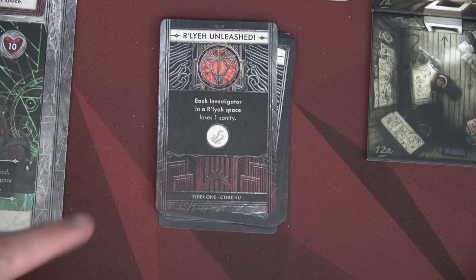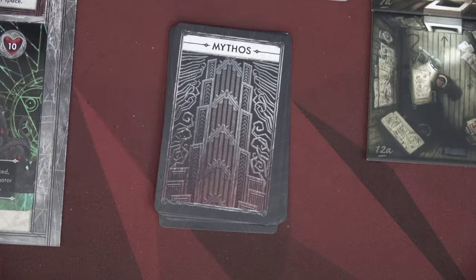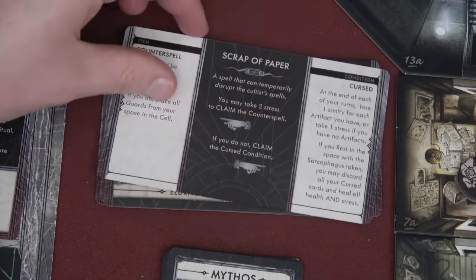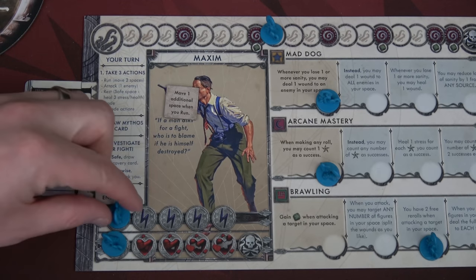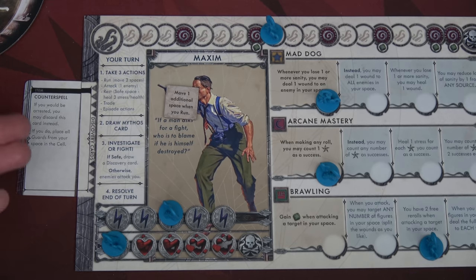We have our first elder sign symbol. Each investigator in a Raleigh space loses one sanity — none of us are in Raleigh spaces, so we're good. Because we are in a safe space, we draw a discovery card: the scrap of paper, a spell that can temporarily disrupt the cultist spells. You may take two stress to claim the counter spell. If you would be arrested, you may discard this card instead, and place all guards from your space in the cell. Whoa — yeah, we're taking that two stress. Plus I don't want to be cursed. We do know Maxim isn't great at holding on to his stuff because of his short-term memory loss — but that could potentially save us.